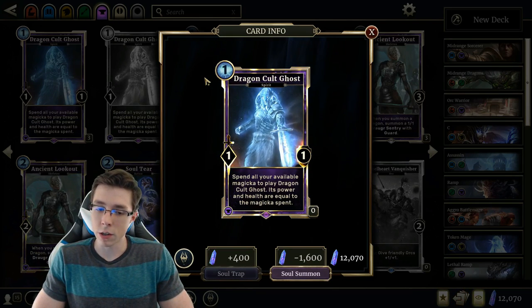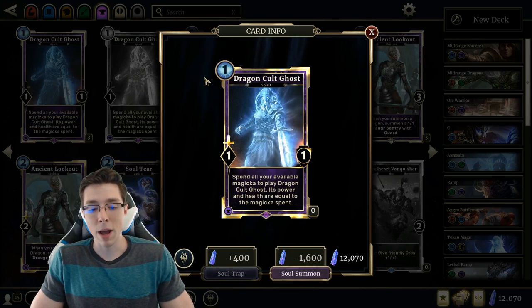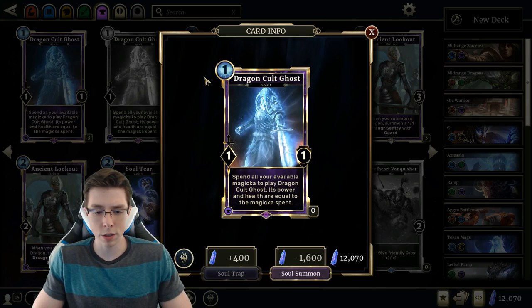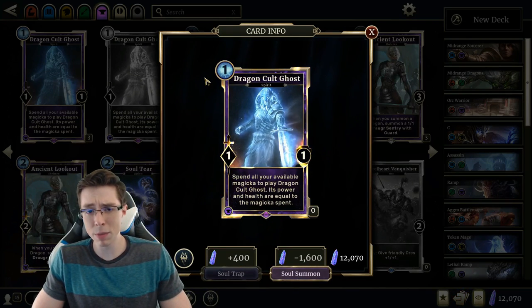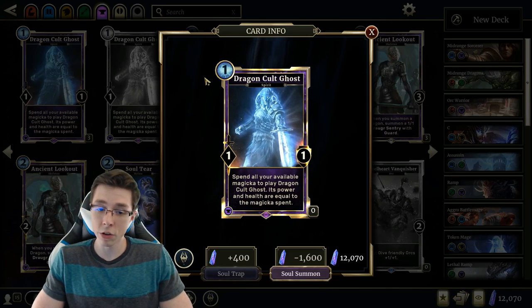Dragon Cult Ghost is a very interesting card to start with — you spend all your available Magicka to summon it, and its power and health are equal to the Magicka spent. So 1 cost 1-1, or 2 cost 2-2. It's got to really be the last thing you play during a turn, because after you summon it, it's not going to leave you with any Magicka to use elsewhere.